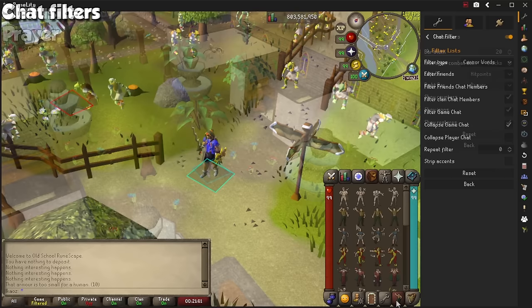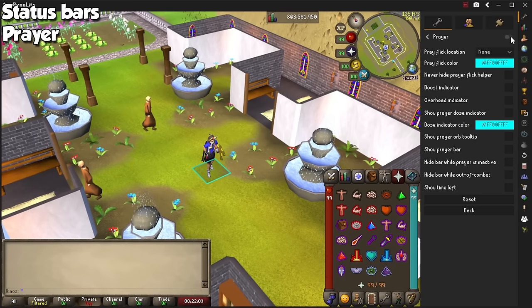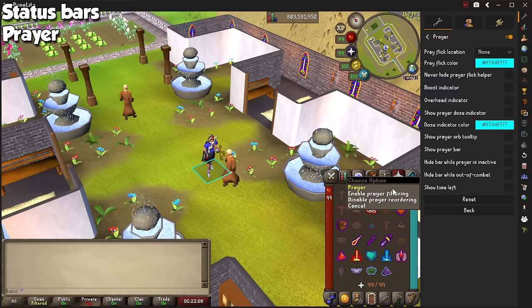Two of my absolute favorites are Status Bars and the Prayer plugin. By using Status Bars, you can use the bars next to your inventory as additional visual aid on screen for HP, prayer, run energy, and special attack. One of the most common questions on stream is how to hide the prayers you don't use anymore. Turn on the Prayer plugin, right-click your prayer icon, and select Enable Prayer Reordering. You can then right-click any prayer to hide it or even move them around. I personally have mine under Default Position, but hide useless low-level prayers.